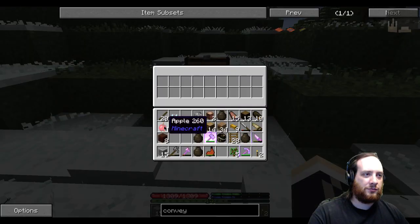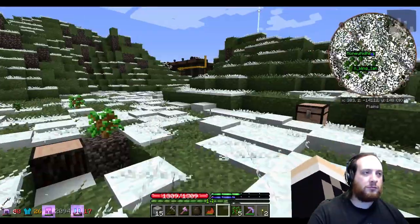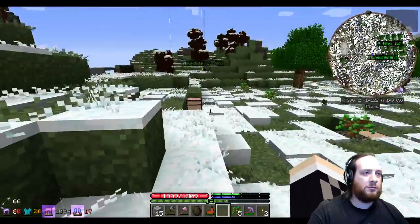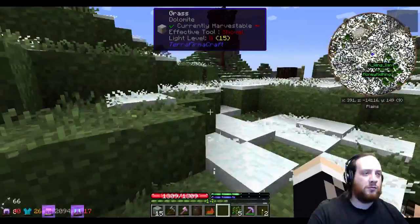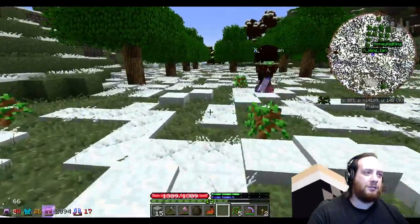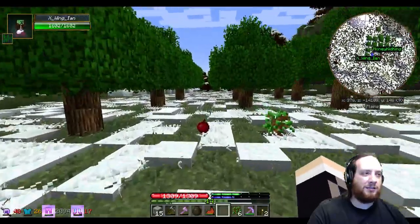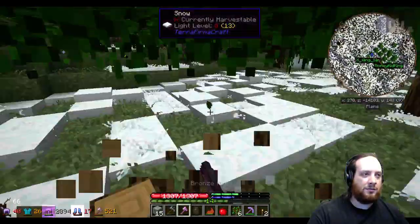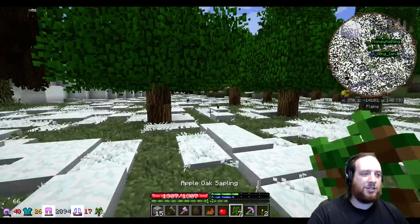The conveyor belts from the metal press — it doesn't connect because it's part of the metal press and has to go straight in. You can make an L with the one sticking out, but the one actually part of the metal press has to go straight. That's why it wouldn't connect from the side. It wants to do its full animation.